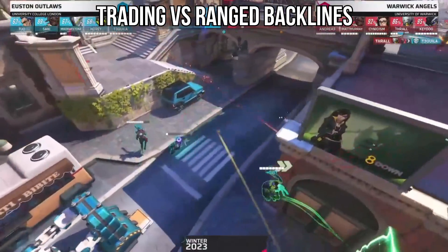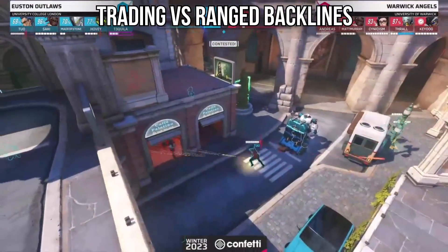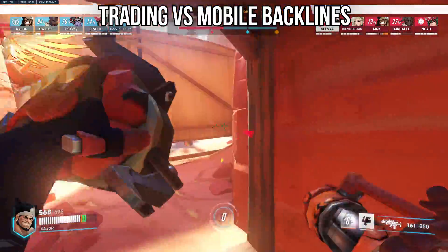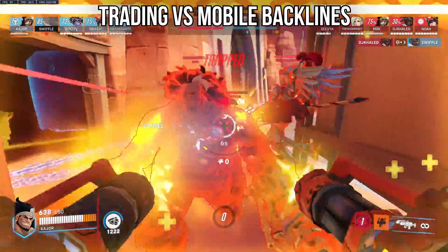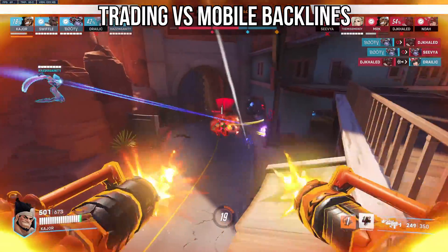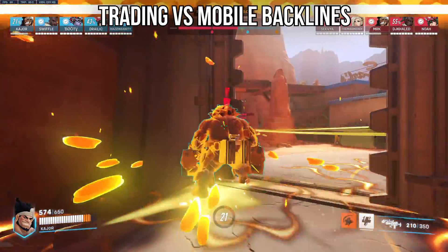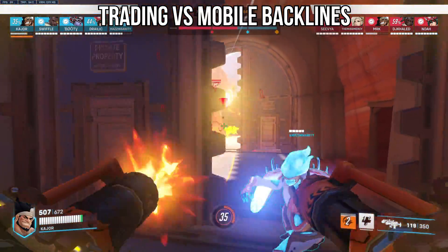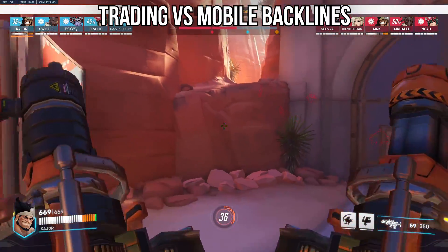I'll talk about counterplay to this in a future video about webbing, but in solo queue, if you find yourself in a situation like this as Mauga, you pretty much need to swap. But what if you're not playing against ranged backlines? What if you're playing against Lucio, Moira, Kiriko, Baptiste, or Lifeweaver? Well that's where you can go full frontline and destroy the enemy tank, because there isn't this great ranged threat to worry about. You could lean more into your poke playstyle and not take much damage at range, and when you're up close, just blitz down the enemy team.